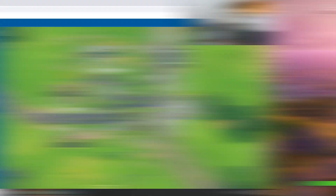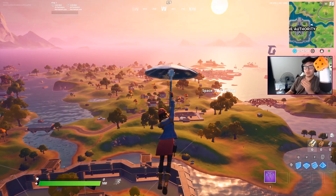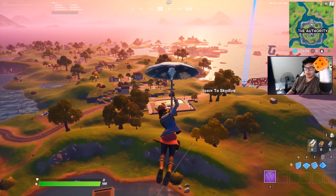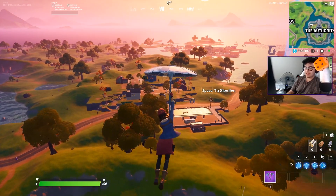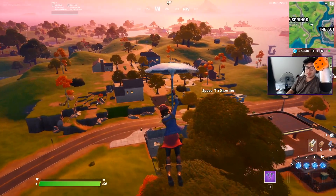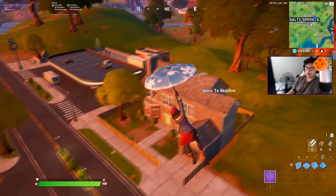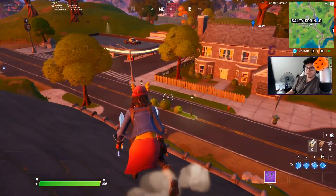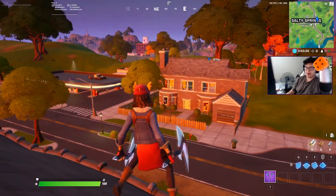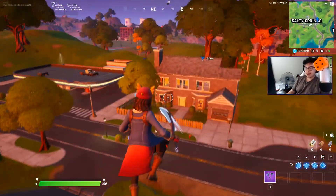Now dropping into Salty Springs — this applies only when you're contested. If you're uncontested, you go for that slurp barrel for 200 HP. But if you're contested, here's how you want to drop. You have five houses, and I want you guys to double drop at this middle house and have one solo drop at this gray house. There are two chests in that house, meaning one person gets each chest and the second person gets absolutely stacked.